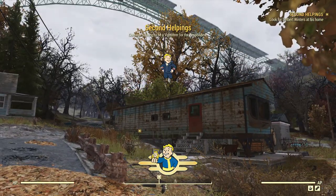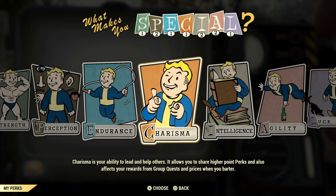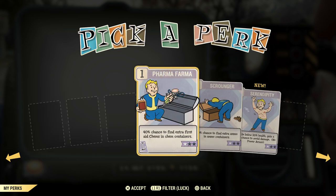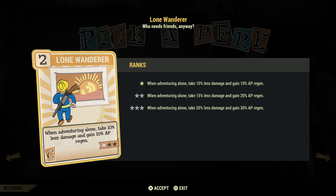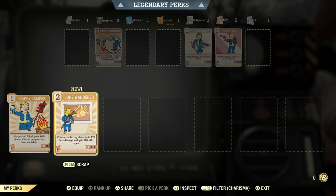We're level five. I'm going to put an extra point into Agility. However, I'm going to get a Charisma card — because we want the Lone Wanderer. I meant to put that extra point in Charisma to use that Lone Wanderer card. Well, we'll level up soon enough and we'll do that. So don't repeat my mistake — go ahead and put that extra point into Charisma and then use the Lone Wanderer card.